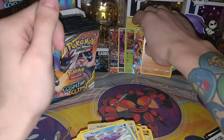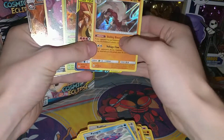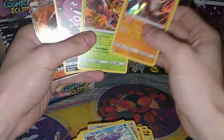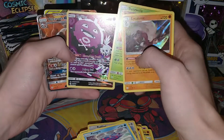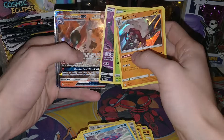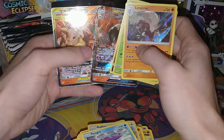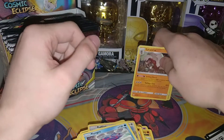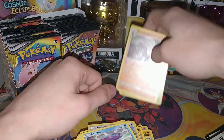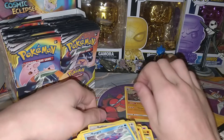So overall part one, not too bad. We've got two holos, two half-art GXs, and a full-art Poipole. There's the two holos, the full-art Poipole, and the half-art Volcarona and Charizard and Braixen. So far so good! Stay tuned for part two where we'll be opening nine more packs from this box. Let's see if we can get some good pulls like that, or maybe get some rainbows and secret rares. But until then, I'll see you next time.